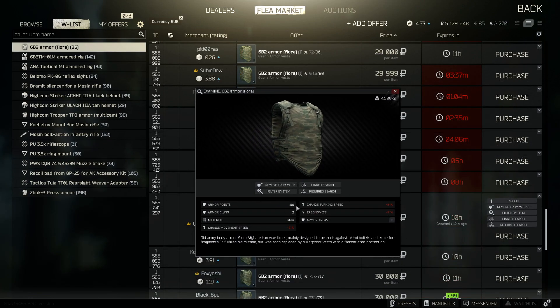You can see this armor has 80 hit points, it's a level 2 armor, and it shows you some benefits or negatives — movement speed is down 6 percent, ergonomics takes a 7 percent hit, and change to movement speed takes a 3 percent hit. The answer is this is not a good armor. The most important part is the armor class — level 2 means most bullets in the game are going to penetrate it no problem and cause you a lot of issues.